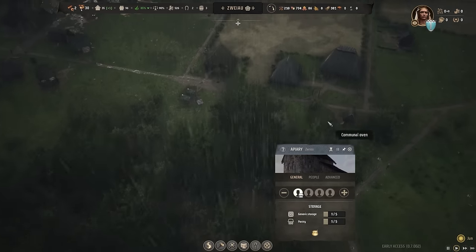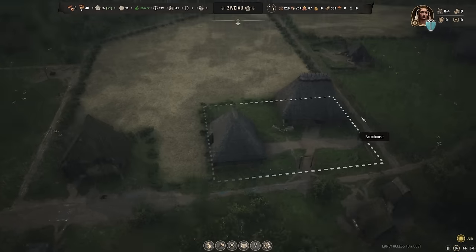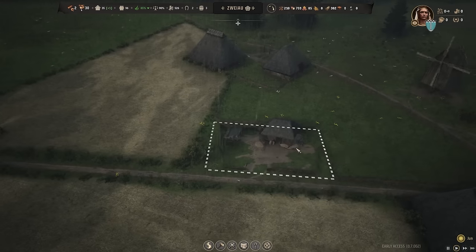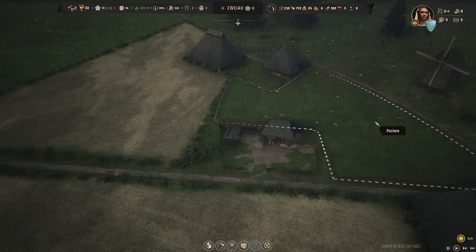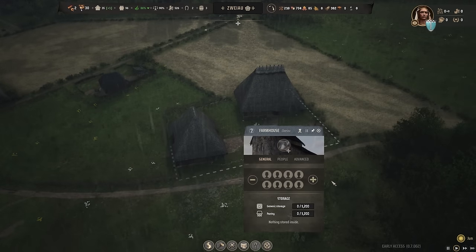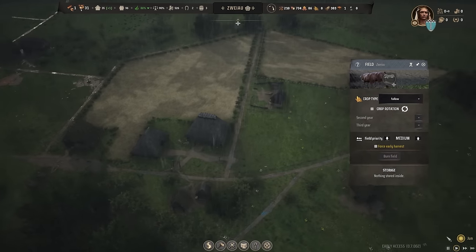We had the apiaries working already. This one also has a family. This is the last area we built, but we don't have any people working here yet because we obviously don't have any sheep. That is definitely something I want to do. And this is a fallow field right now — it's June.